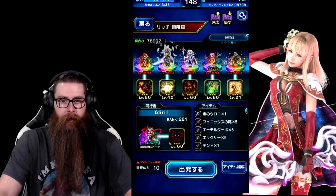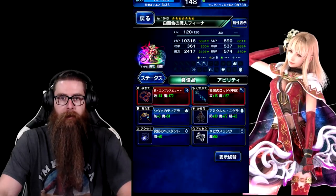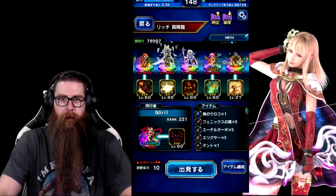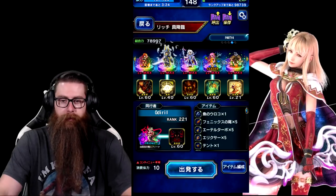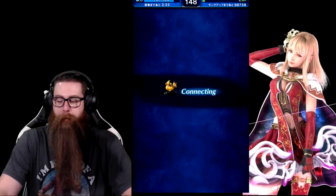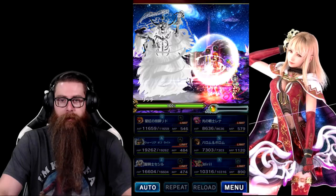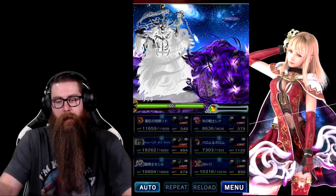Their defense and spirit's not that great because I don't have any pots for them yet. We're going to be taking a friend Darkfina — just high magic. I think Odriel's actually set up for a different fight, but that's okay. We should be able to get a win with this because our units are pretty power creep for this fight. That's probably going to be the running theme for how I'm doing these until I catch up with the content.